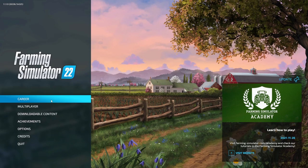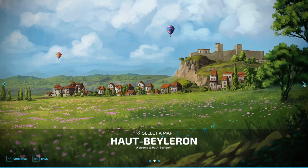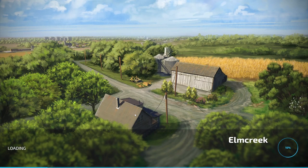For now, let us get in and buy our farm. I will be doing it as realistic as possible, so we will be using the hard difficulty right here, and we will be choosing the map of Elmcrack. Hopefully I pronounced that right. We shall continue and start the game.